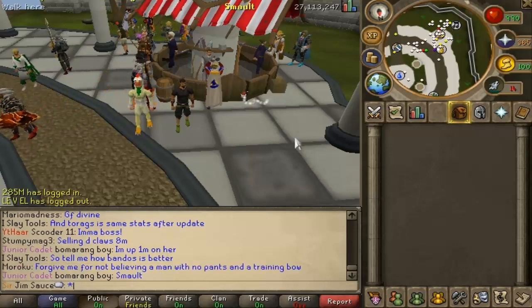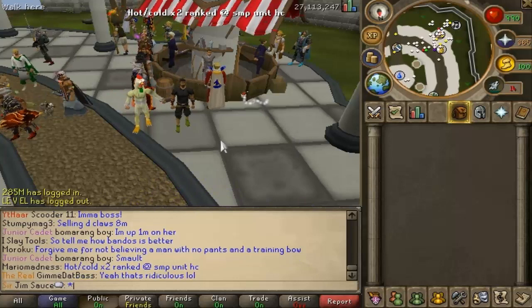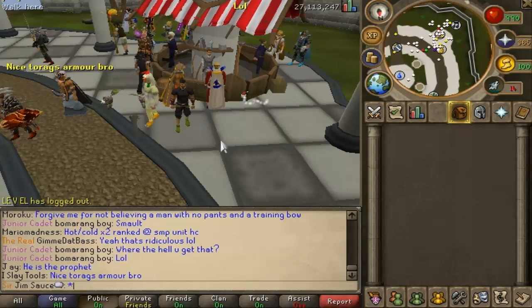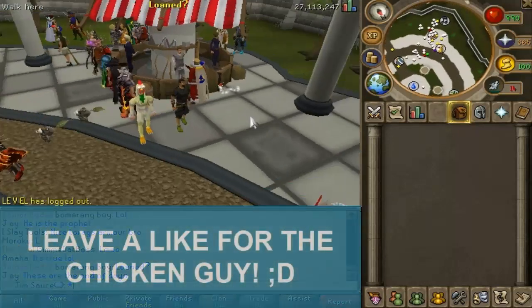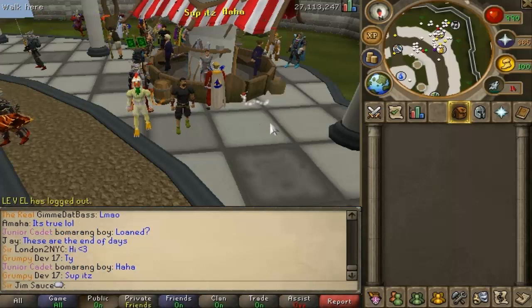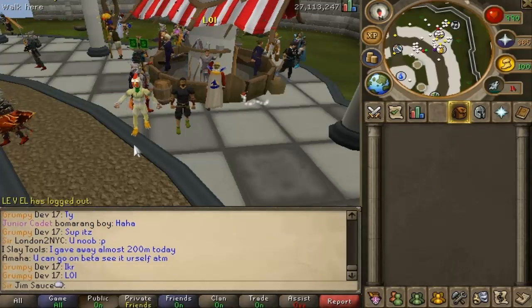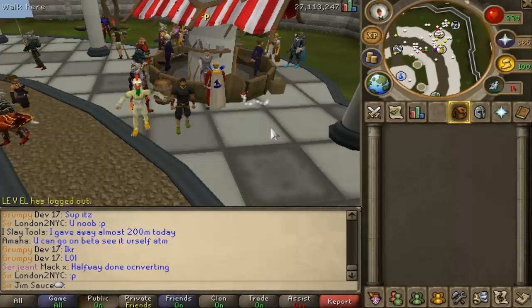I was on YouTube watching a video and I look back just to make sure my RuneScape account was still logged in. I go back to the video, about 3 minutes goes by, and I come back and he's standing next to me in a chicken costume and a green beard — not moving, not saying anything, just standing there.